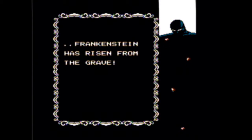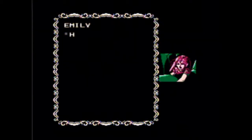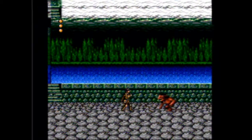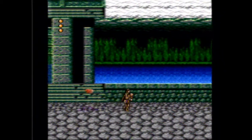Frankenstein has been resurrected and attacks a nearby town, kidnapping a young girl named Emily. And as the hero, it is your destiny to rescue her from the clutches of the evil creature. Frankenstein is a side-scrolling action-adventure game spanning across four levels, which you can return to at a later time with a password system.